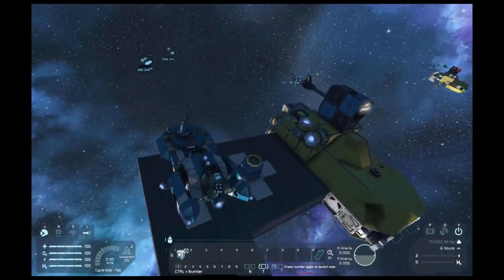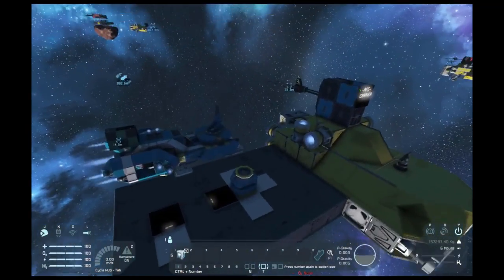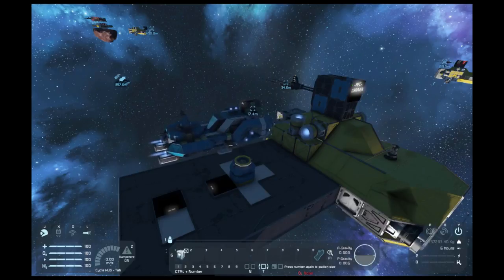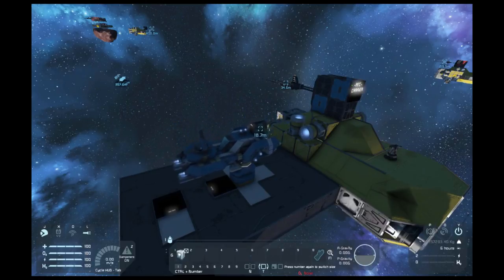It's worth noting that you can have docking points and docking routes on any style of ship larger than an interceptor, so you can have them on frigates, cruisers, whatever you want.